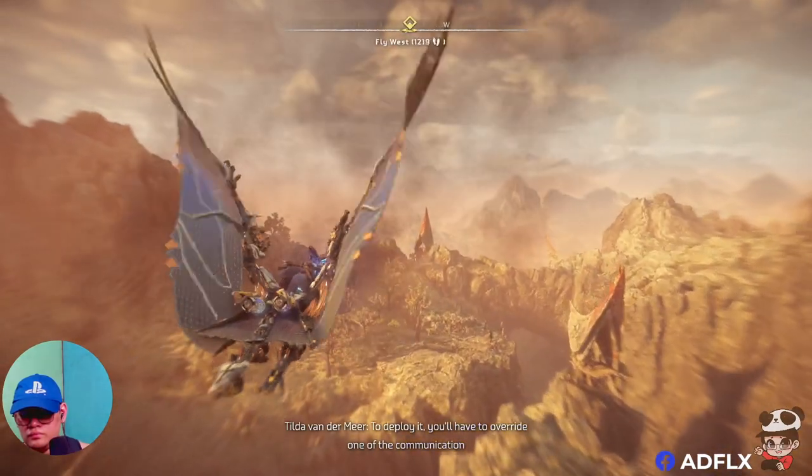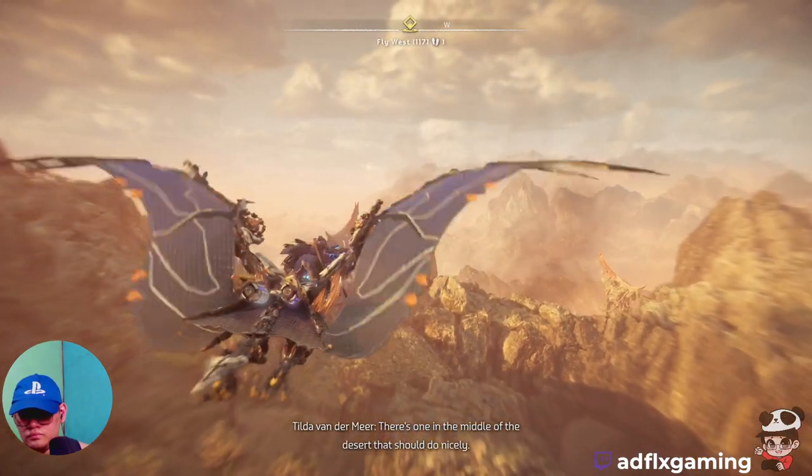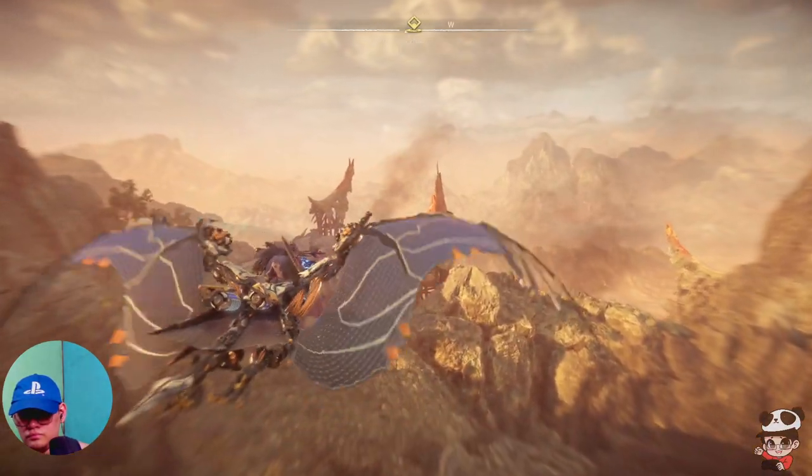To deploy it, you'll have to override one of the communication machines, referred to as Tallnecks. There's one in the middle of the desert that should do nicely. On it.